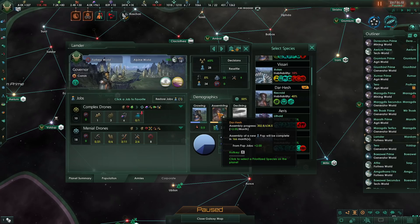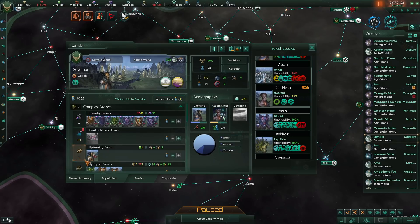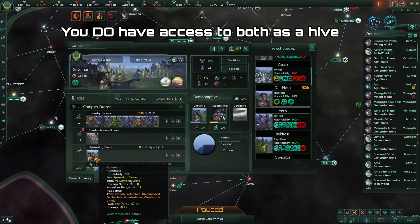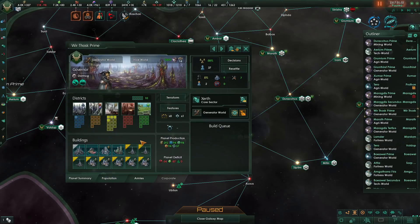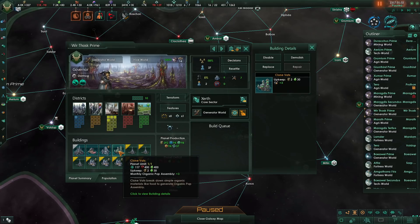Organic pop assembly is only obtainable through one of two means: either you have spawning pools, if you're playing as a hive mind, or you have clone vats, if you're playing as an organic. Spawning pools work basically in the same way — you convert food into amenities and extra pop assembly. The clone vats are slightly different. You don't have a job producing assembly; instead, the building itself produces assembly. However, this building is very expensive and requires a lot of monthly upkeep.